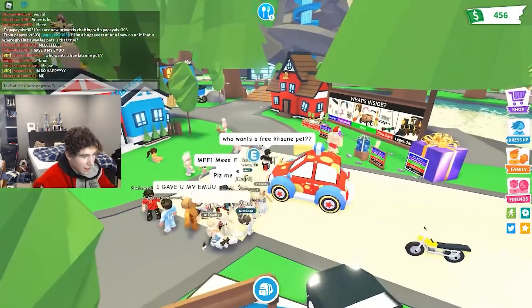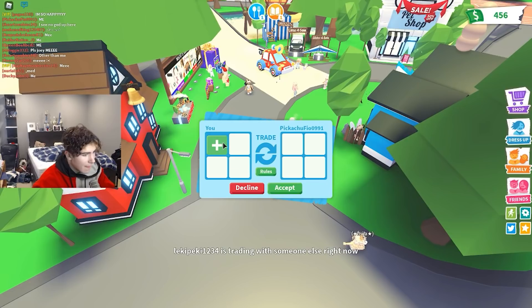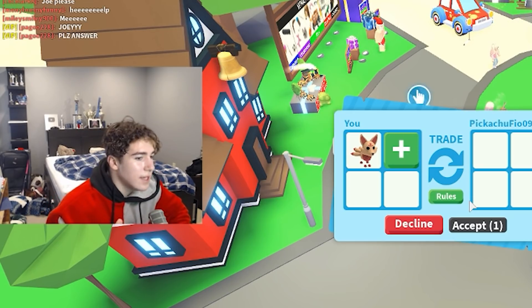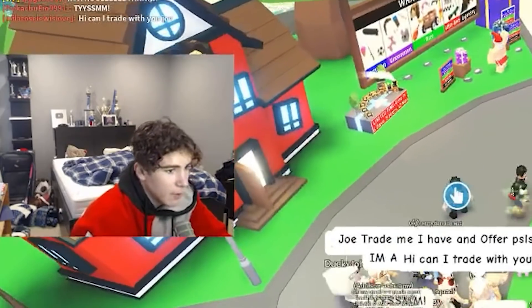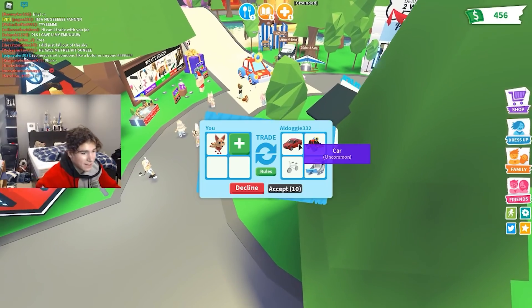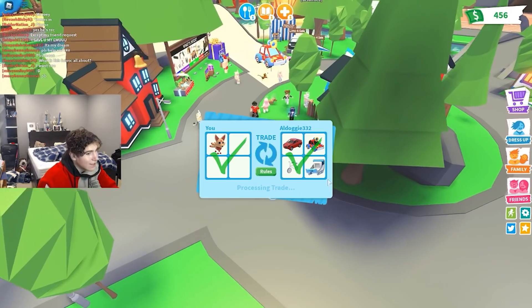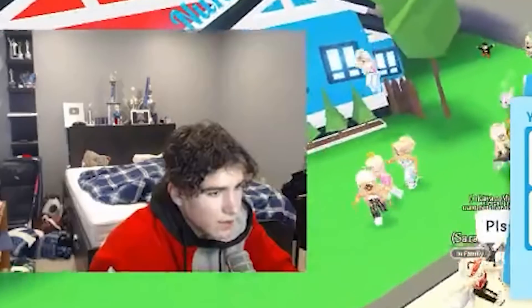Who wants a free Kitsune pet? We're going to line up in a single file line — never mind, not a single file line anymore. We're just going to give everyone a free pet because that's what everyone needs right now. Everyone around me is getting a free Kitsune. Trading random people left and right — one declined but there we go, it went through! They're giving us an uncommon car, a clown car, an Ice Queen Sleigh, and a bike. That clown car is probably one of my most favorite vehicles in the game!